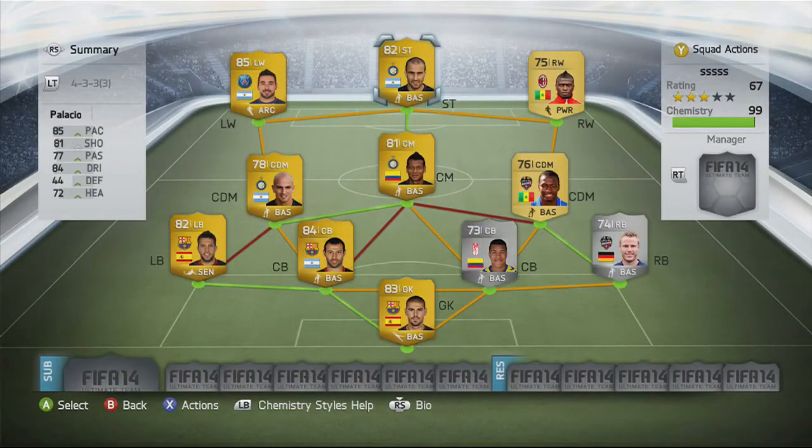Overall, this team is going to cost you around 40,000 coins. It's quite solid even though it doesn't look as good as it plays. If you like this formation it really does work well. If you want to go and build it, remember to comment down below telling me what you thought. Thanks for watching and I'll see you all next time.